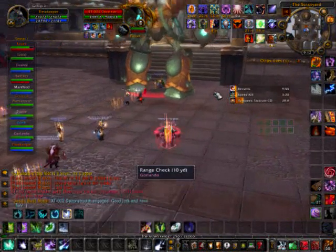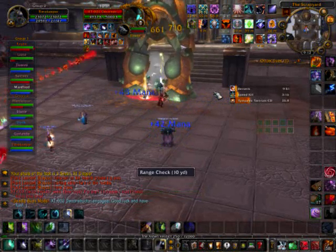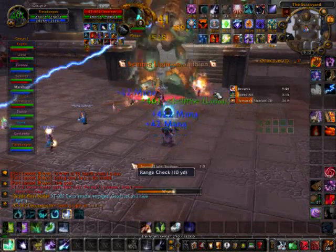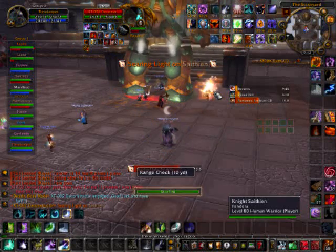This fight requires two tanks, two healers, sometimes three. I like to bring in two. One is the main tank. The second is for off-tanking adds — I'll get to that later. He's going to cast three abilities.